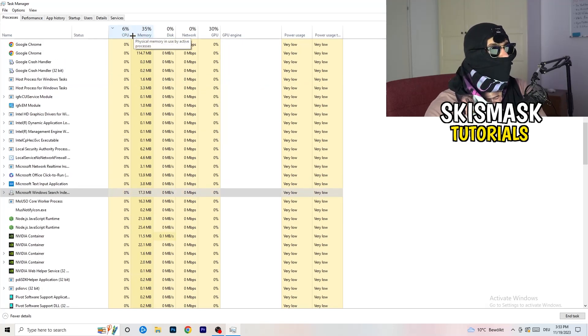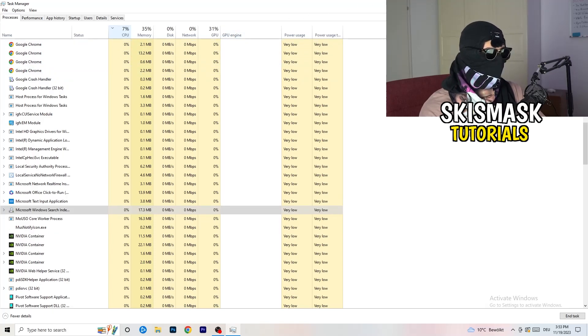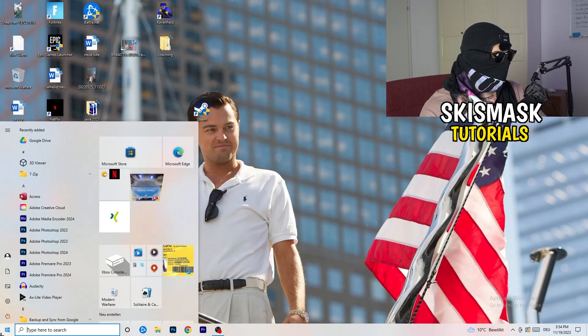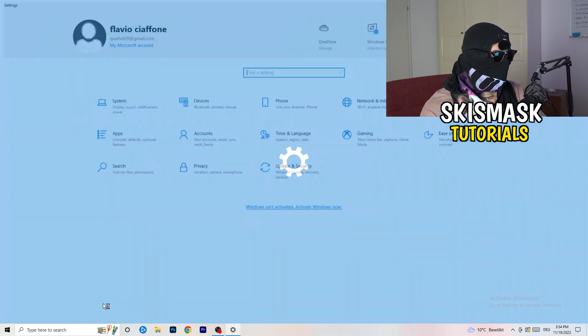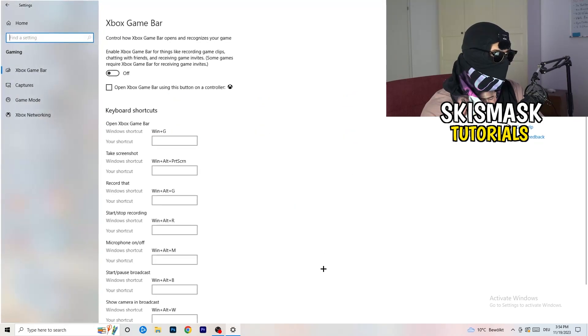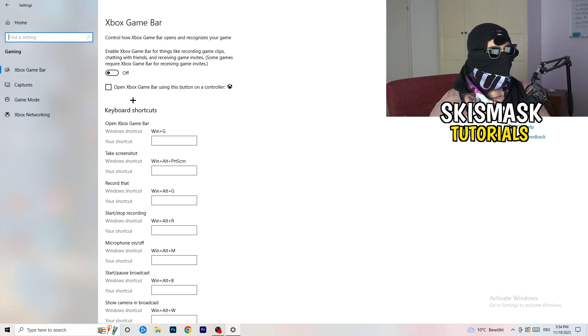Once you're finished in Task Manager, close it. Navigate to the bottom-left corner, click your Windows symbol or press the Windows key, open Settings, and go to Gaming. Once you're in Gaming, turn off the Xbox Game Bar — you don't want anything extra running in the background, especially on low-end PCs where it can cause a lot of not-launching and general issues.